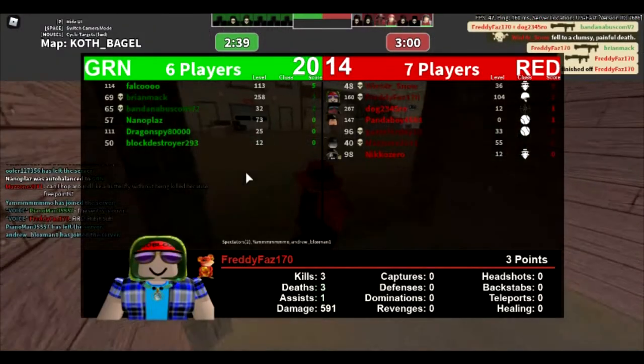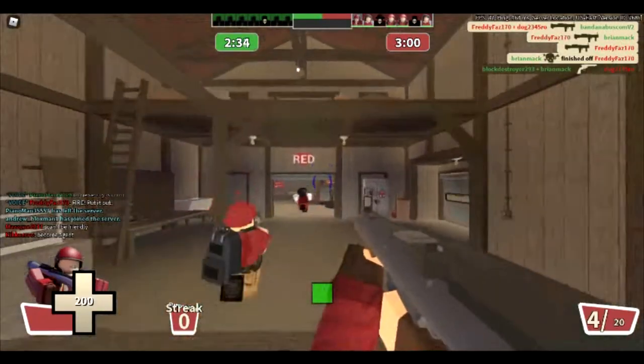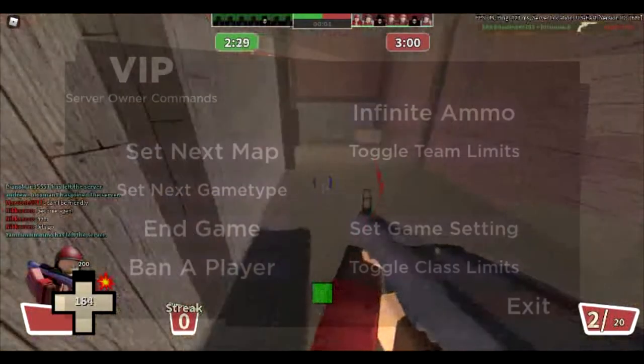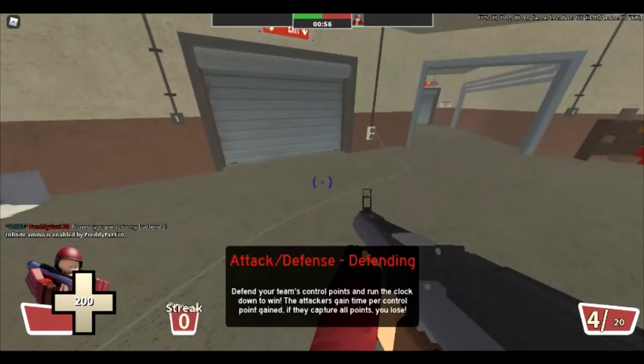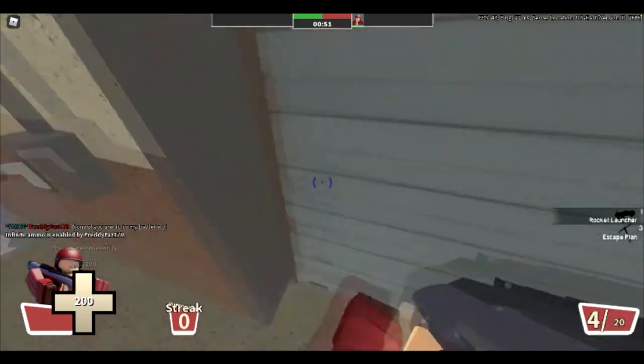I bet you were all waiting for that. So let's go do that — three, two, one, go. In my opinion, the best way to rocket jump is on a private server where you can get infinite ammo, and also equip the Rocket Jumper, the no-damage item.